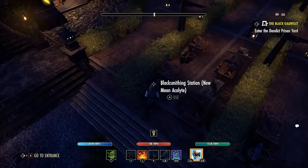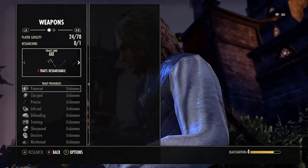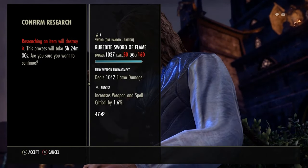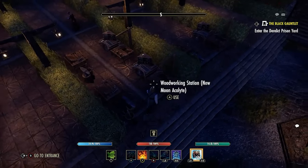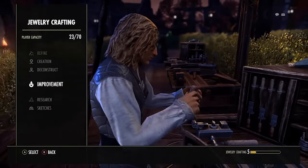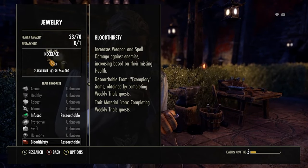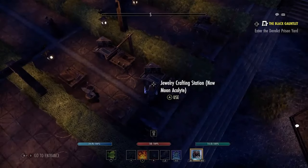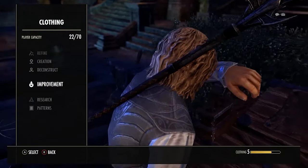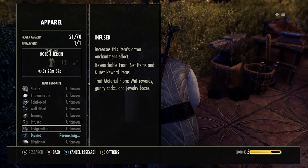Once we got all that stuff from him, we went to a couple of crafting stations — these can be anywhere in the world; I just went to my main character's house. We're researching all these bits and bobs, which are going to take around five and a half hours. Then we can research another item after that. At the moment I can only research one thing at a time, unfortunately, because my skill line is a little bit low and I don't have the passive to research multiple. We're going to try and do something about that right now.